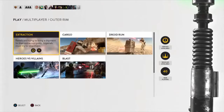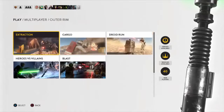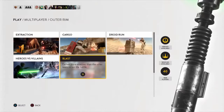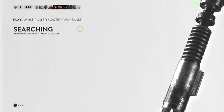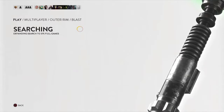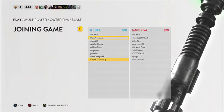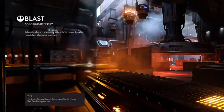The first Outer Rim modes are: Extraction, Cargo, Droid Run, Heroes vs. Villains, and Blast. Since Blast is my favorite, I'll likely choose that first. Guys, I hope you enjoy this gameplay video — I'm gonna try my best. I haven't played in a while but I'm trying to get back into it and see if my skills are up to par. I'm also going to show you the new blasters they offer once you buy this expansion pack.